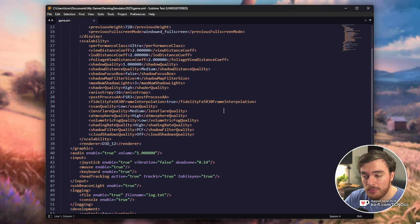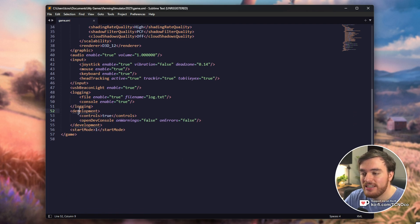Then scroll all the way to the bottom of your graphics settings, and you'll see Development Controls, followed by False in your case. Change this to True. Save this file and close it.